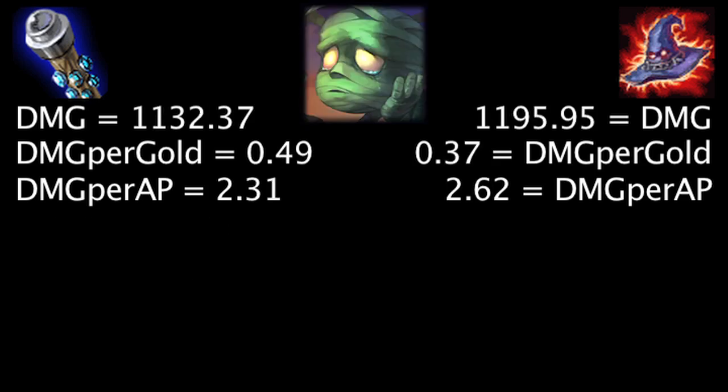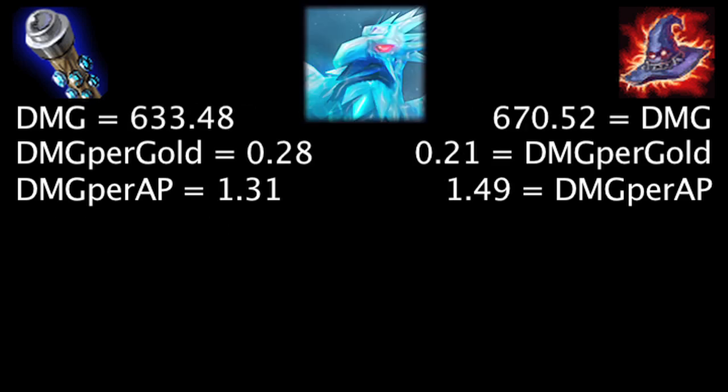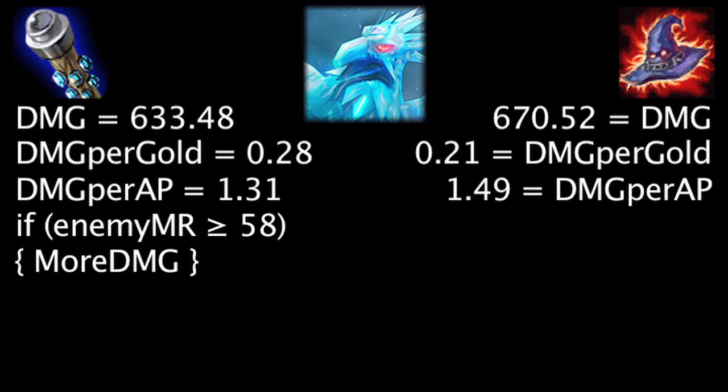On Amumu, at first the Death Cap will deal 63.58 more damage, the Void Staff will grant 0.12 more damage per gold, and the Death Cap will deal 0.31 more damage per ability power. Against 57 magic resistance, the Void Staff will deal more damage than the Death Cap. On Anivia, at first the Death Cap will deal 37.04 more damage, the Void Staff will deal 0.07 more damage per gold, and the Death Cap will deal 0.18 more damage per ability power. Against 58 magic resistance, the Void Staff will deal more damage than the Death Cap.